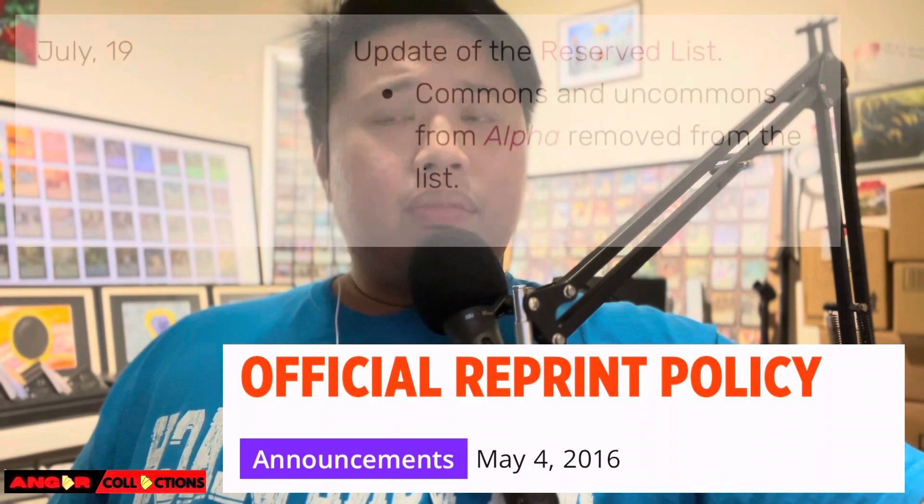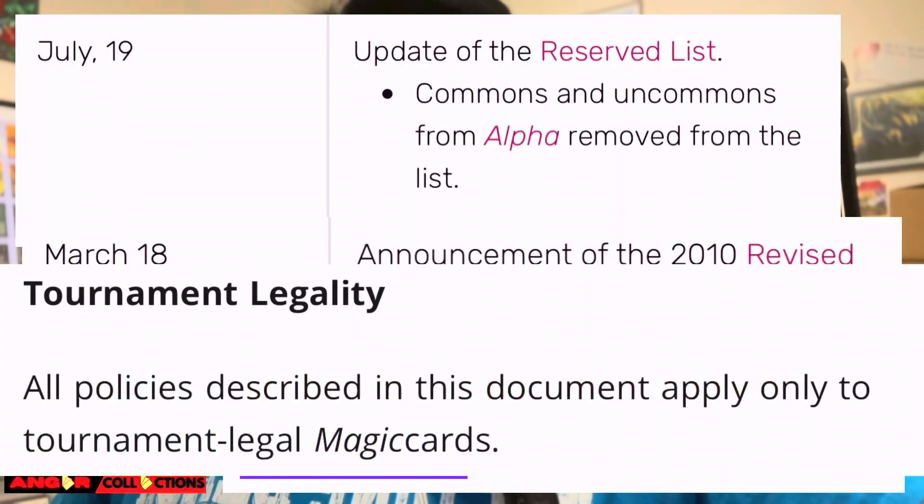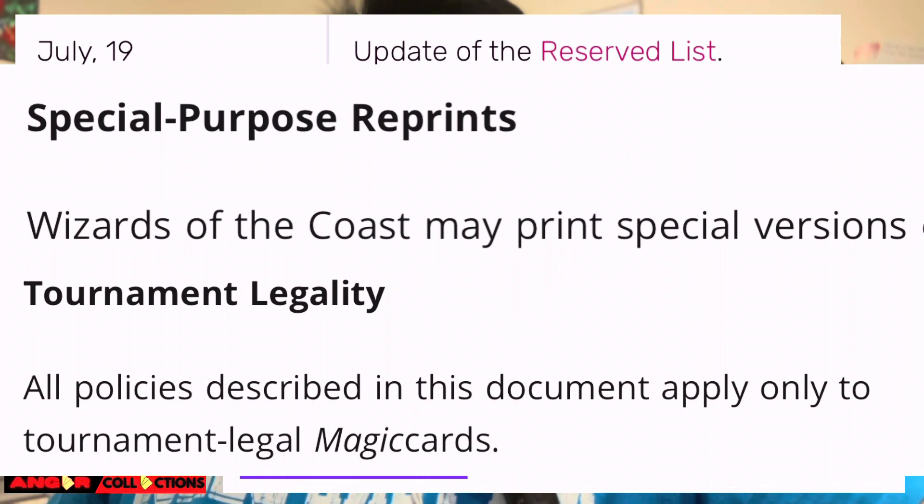They've got to go all in — freaking Reserve List. You guys remember when the Reserve List got updated and they actually removed some cards from the list? Commander Masters — the number one format in Magic. I looked at some CEDH staple lists; these cards are basically staples in Commander. This is probably the time they might update the Reserve List. They might do it.